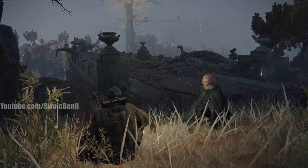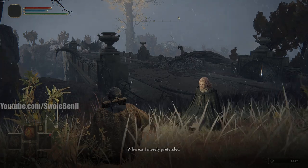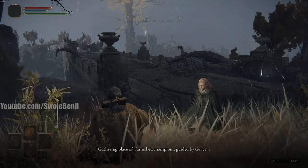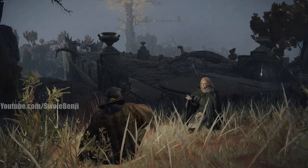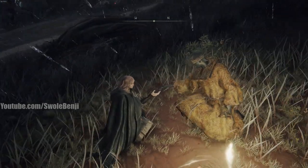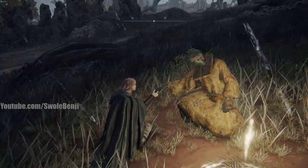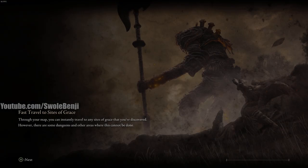Because I'm in Caelid now, she is going to give me access to the Roundtable, which is where you can do all sorts of things like upgrade your gear at a blacksmith and buy things from a vendor — also part of the larger guide. This is one of the fastest ways to get to the Roundtable, as well as how to get the Flask of Wondrous Physic.